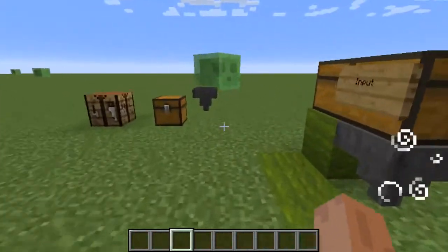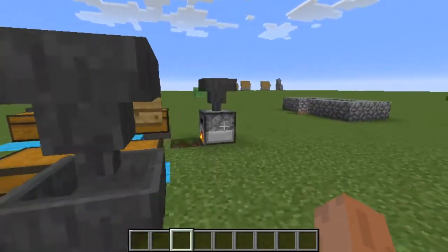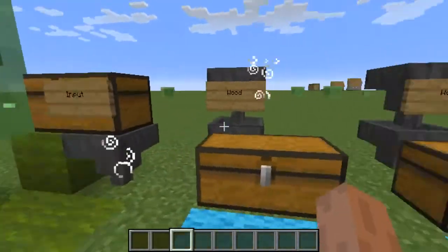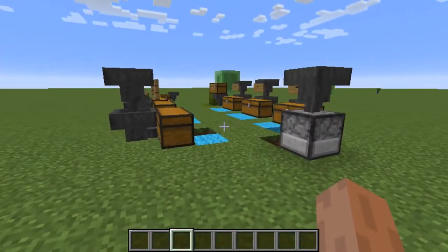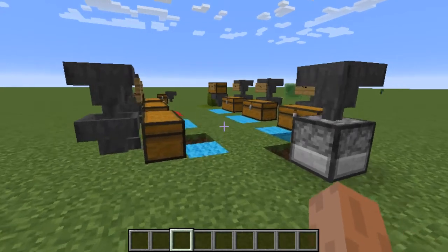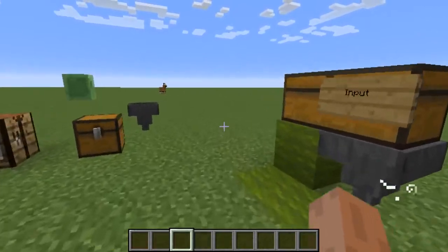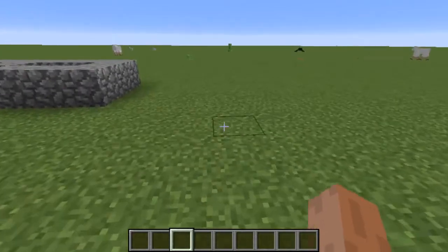Imagine having something like this in your base — how much better would it be? You can auto-smelt your ores and auto-organize your items. There are loads more upgrades other than just Ender and Comparable; they all stack in different ways and change the functionality of each other to do quirky and weird new hopper mechanics you never thought possible. Go check out our spigot page or visit our website, ComparableHoppers.xyz.